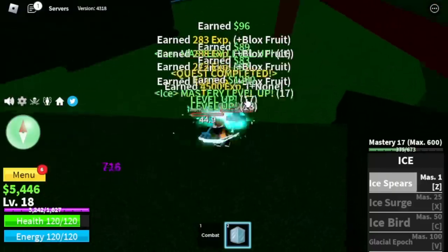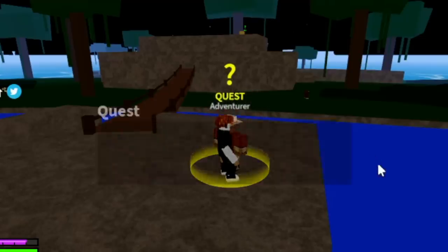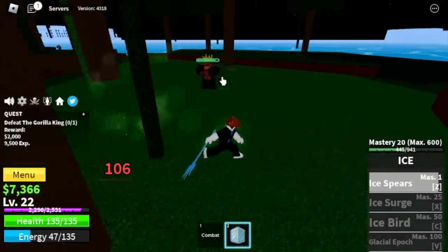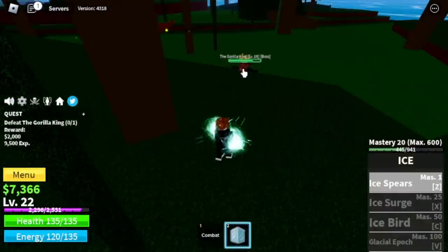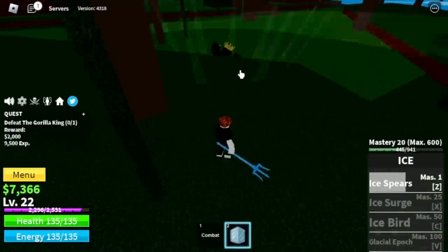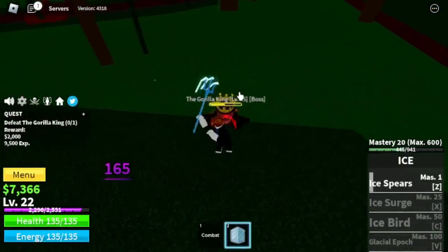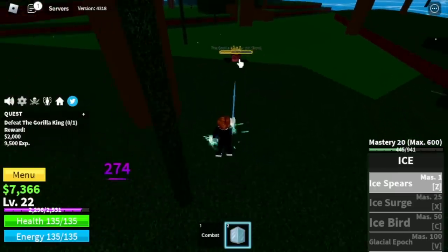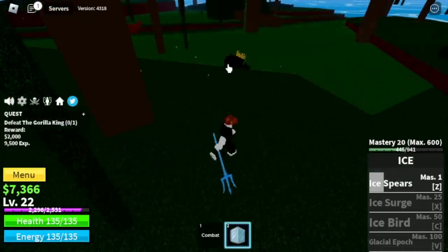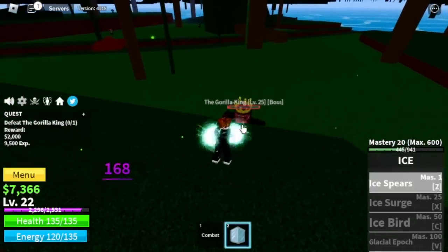With just one or two quests, you will reach level 20, and now you can start defeating the boss in this island — the Gorilla King. Usually my target here is to hit him and go to high ground. For this fruit, you can bait him into using his skills. For example, dodge back — he will use his own skills, and after that you can use your left clicks. Doing this strategy, you don't need to wait for your Ice Pierce to cool down; you can keep on damaging him. Bait him to use his skills, and defeat him.